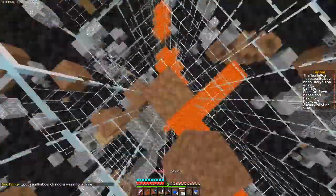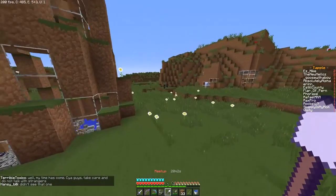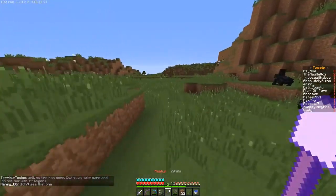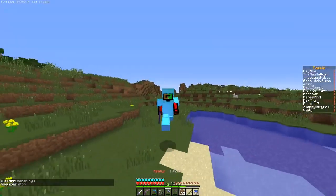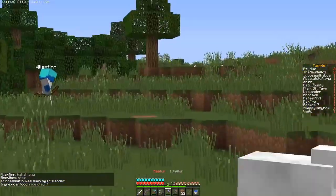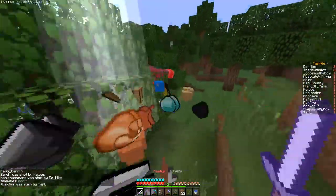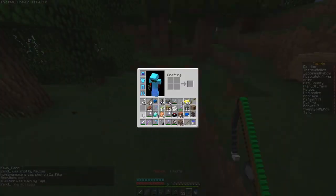That rabbit scared the ever-living heck out of me — I thought I was going to be a dead lad. Let's go find some trees. We can get some wood for building blocks and apples for healing. Oh God, there's a person right there — wait, it's a lad. Hey lad! Thank you, well done. That was a quick kill — got a head.